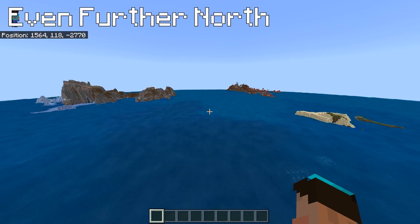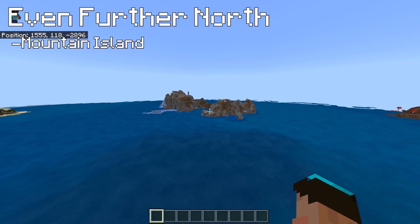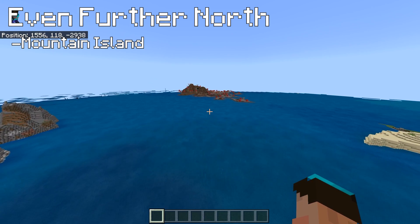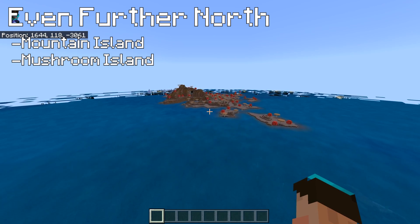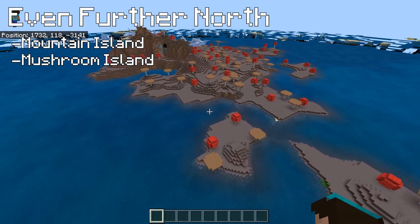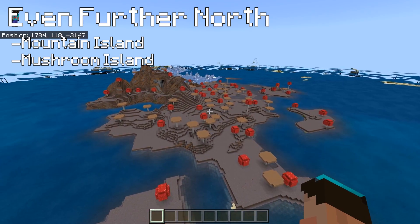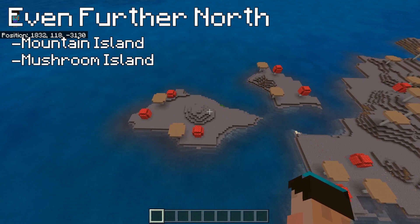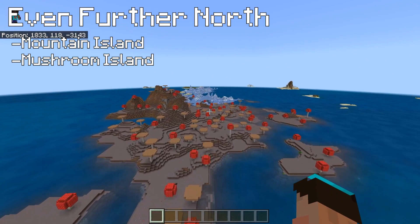Coming a little further north, we're nearly 3,000 blocks to the north and we've got a fairly severe mountain island - you could do something amazing with that. Can you imagine some gothic piece growing up on top of that mountain island? But more importantly, we've got a mushroom island - right coming out of nowhere, I wasn't expecting it. It's not too big, which is quite nice, and you've got a few tiny islands you could perhaps build off. My main collaborator is doing his 1.16 survival series on a mushroom island, making the main island his project while the little side islands are where he'll actually live.